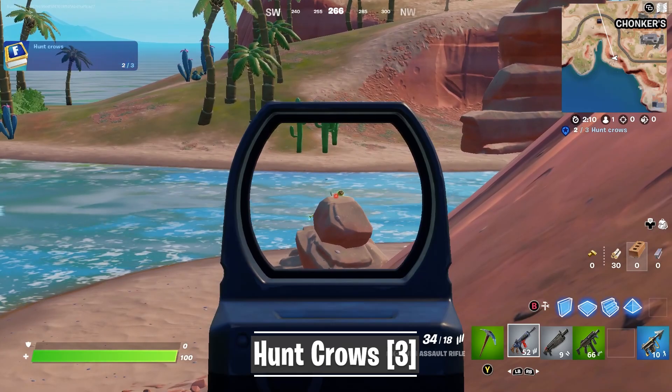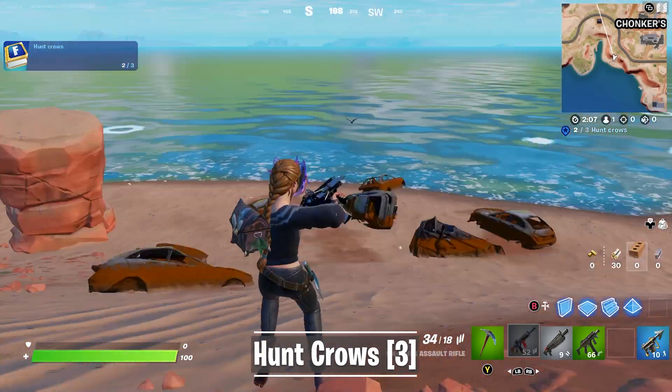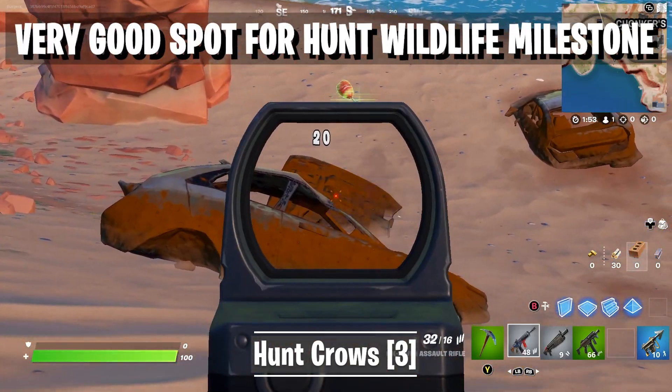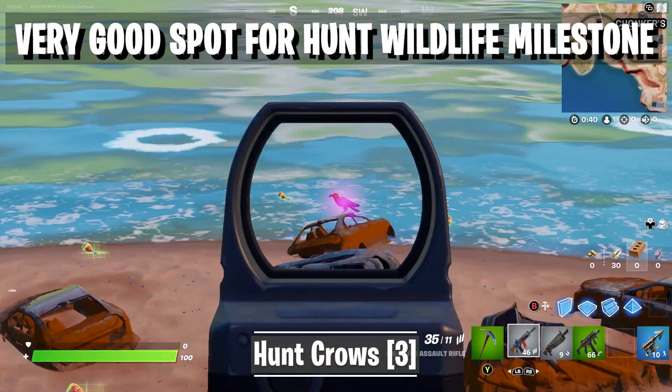Rustaway Shores is full of rusty car racks, close to Chunker Speedways. This location also has a very high spawn rate for Crows. Just use the same trick by landing here and waiting for about a minute until the first Crows show up.